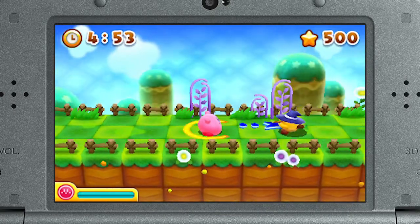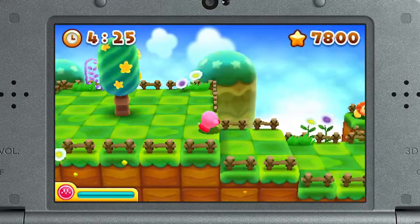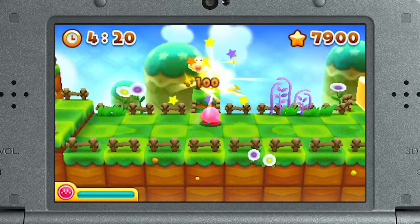Somehow, Kirby's digestive system can transform baddies into star bullets and then hurl them at enemies. His stuffed belly must help him balance while aiming. Crazy!